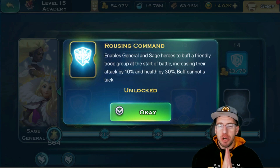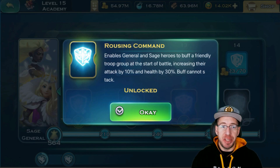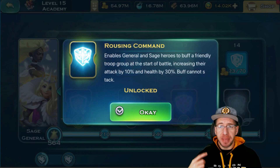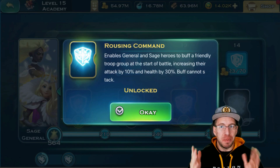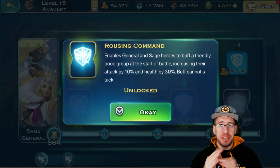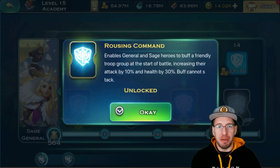That would be my priority just because no matter what race you are, no matter what the hero meta is — say next week the Wave Prism for Rufio gets nerfed — you're always going to be deploying troops. Buffing your troops, especially with 30% more health, is huge. When I finished this Hero Mastery I noticed that my Swordsman — I was playing Human at the time — got more tanky. It was noticeable. It wasn't over the top, because 30% more health is a lot but also not a lot at the same time. It's a 30% increase based off of those values, so it's not going to be a full 30% increase from whatever is shown on screen, but it still really helps with tankiness.